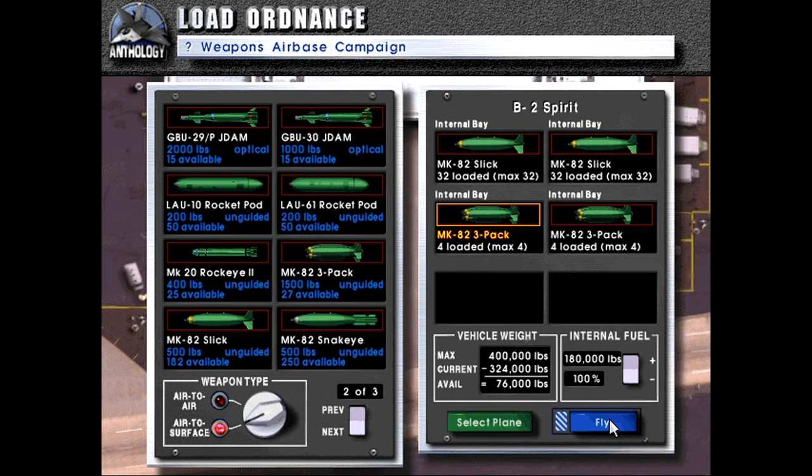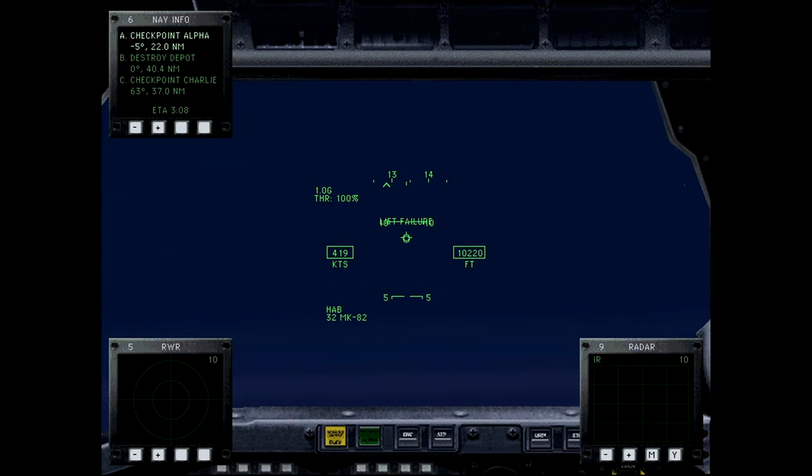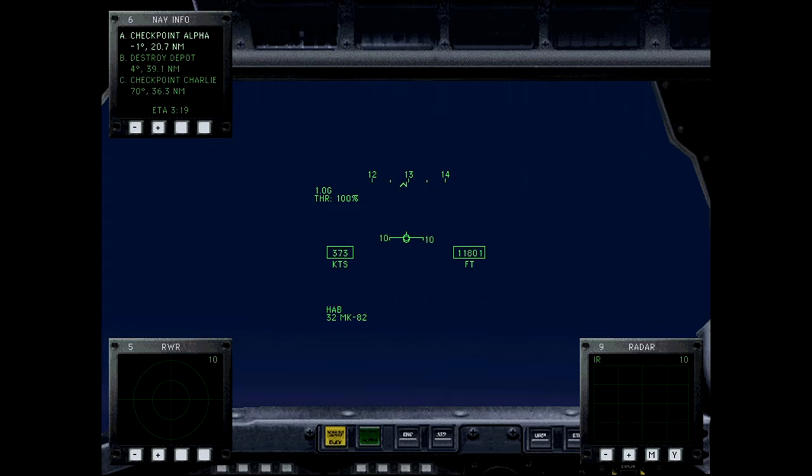With that, let's get started. First order of business is to find the target. It looks like TARTU is completely under enemy control. Our radar range is up at 25 miles. It looks like there are currently no aircraft in the target area.